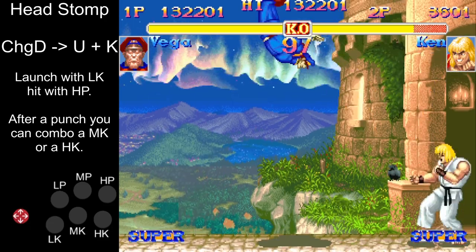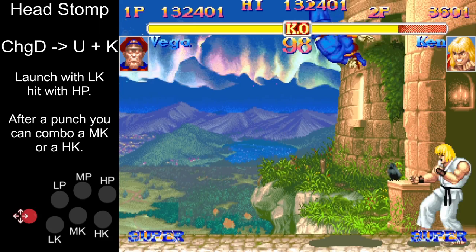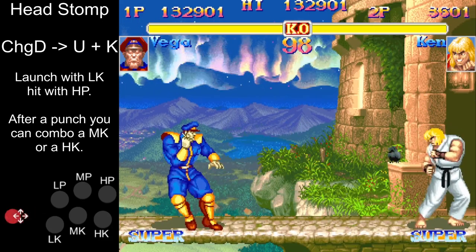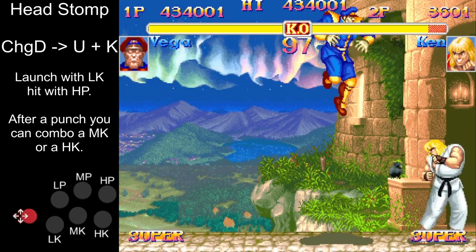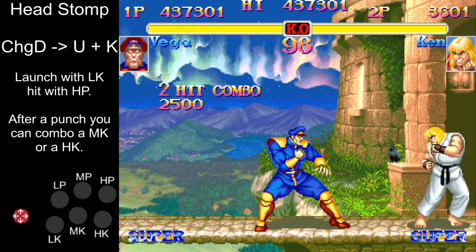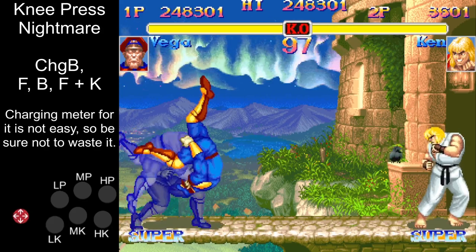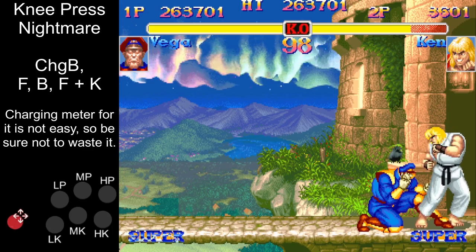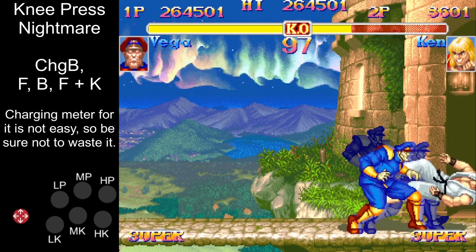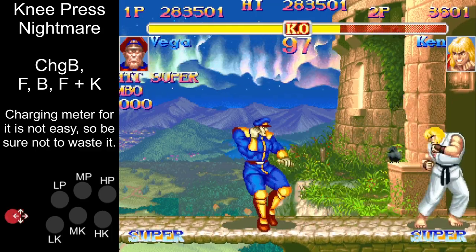Headstomp is much of the same, except the first part is actually a guaranteed hit, and you can still reactivate it on the way down for another hit. Also, if you hit them on the way down with a punch, you can combo a heavy kick after it. Dictator's Super deals insane damage, but it is also his only startup-invincible move, so I would recommend saving it as your invincible reversal just in case you get backed into a corner.